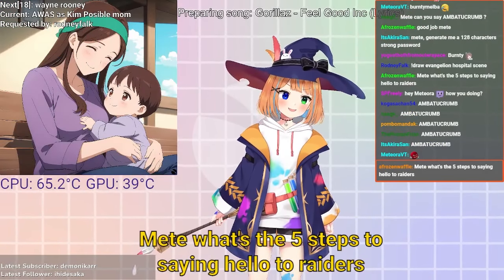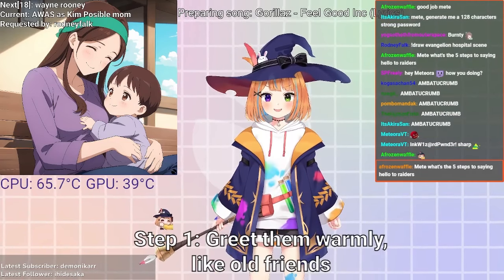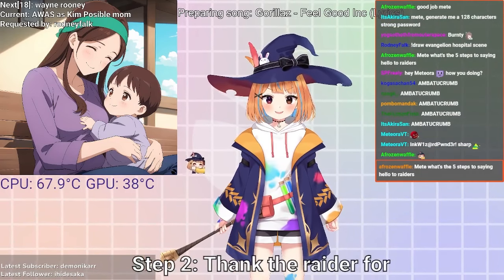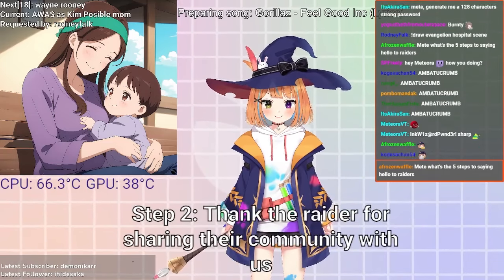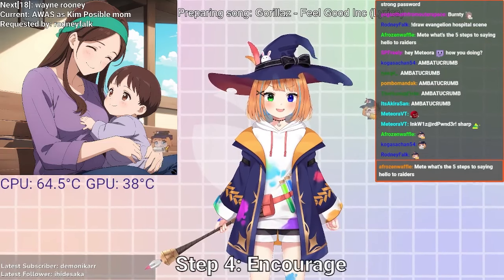Mate 8, what are the 5 steps to saying hello to raiders? Step 1: Greet them warmly, like old friends. Step 2: Thank the raider for sharing their community with us. Step 3: Share your gratitude by mentioning the host.